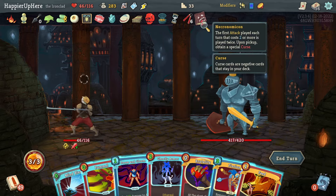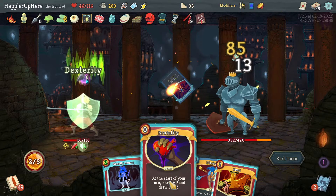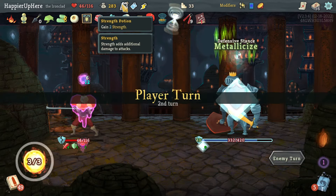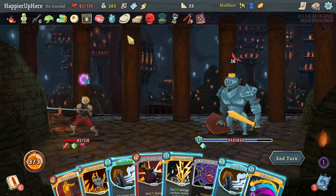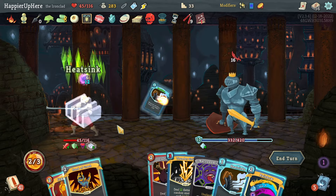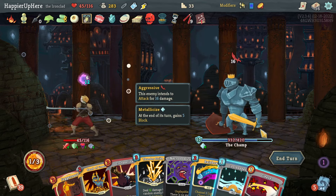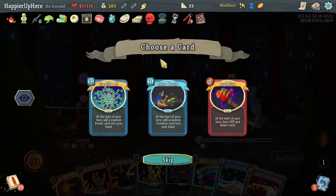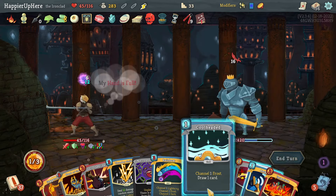A free Mind Blast — that's always nice. I don't have a high cost card so I can't really trigger Necronomicon. Let's do my last Pummel, Doom and Gloom, I'll do Brutality, and let me play Ghostly Armor to not lose it. I actually should have drunk the Strength Potion here. Let me see if I can defend — I do have a Power Potion and an Energy Potion. Let's do Heat Sinks first — another Heat Sinks, that's cool. Let me see what the Power Potion gives me: Creative AI. With Brutality let's say Creative AI — I guess I was looking for a Buffer.